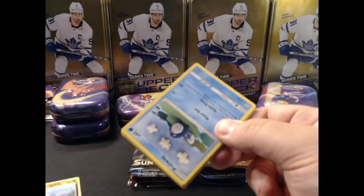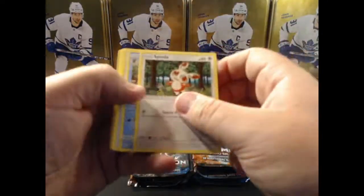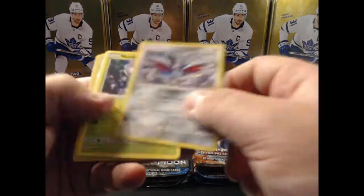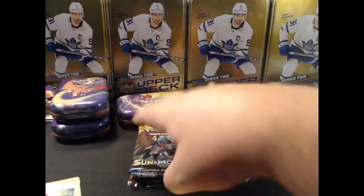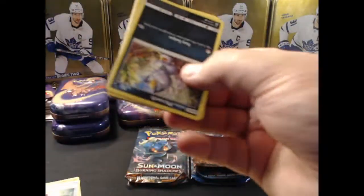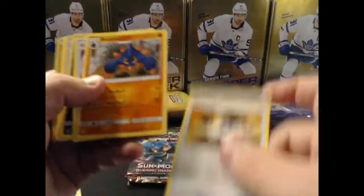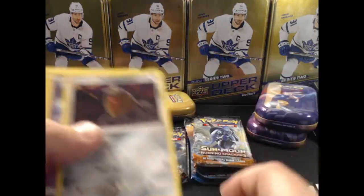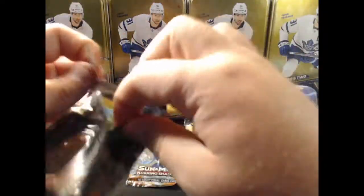I was about to say these open so much nicer than sports cards, but then I get one that's not so easy. The trick is one, two, three energy to open them. We have a holo Potion and then Incineroar which is not shiny. We got a Cutifly holo - that's it. Some packs have two holos, some only have one; looks like we're getting just one each.